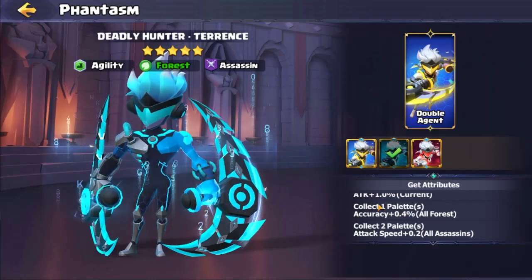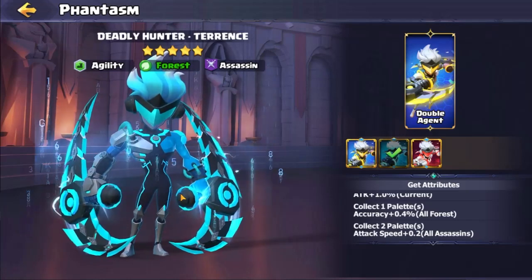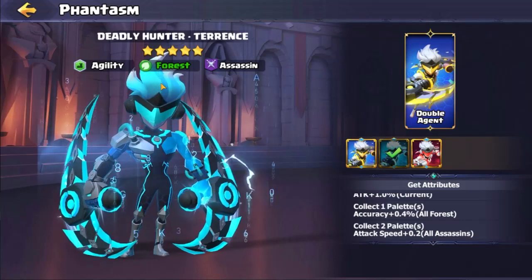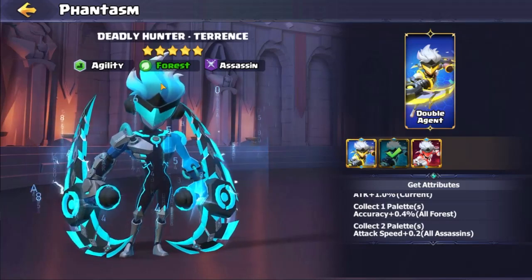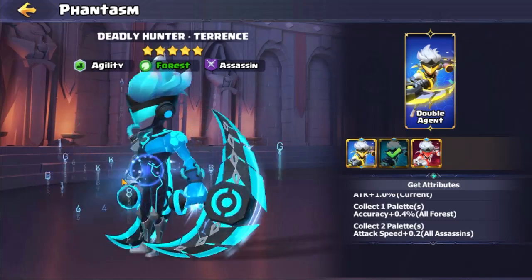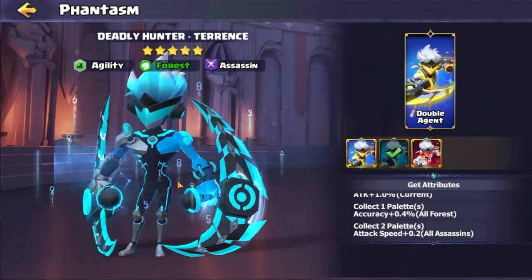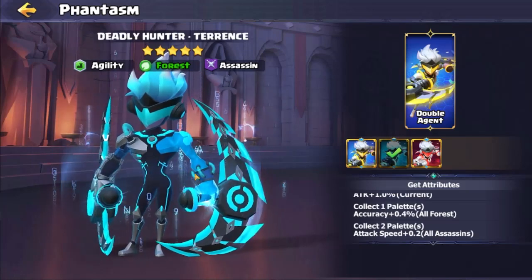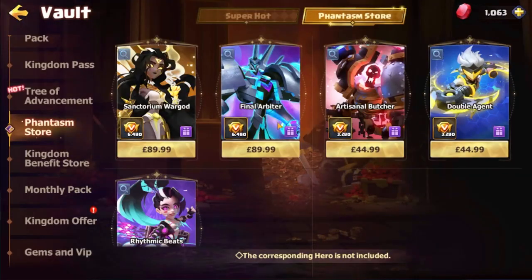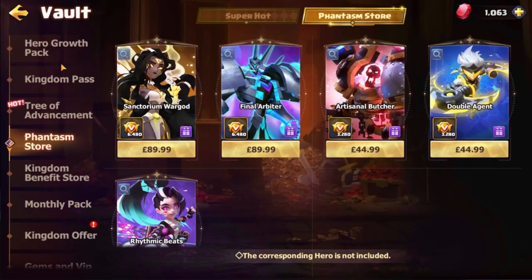I don't believe they're as beneficial as runes, so the Phantasms shouldn't be on your priority list. They're really really nice, but I think they're more of a mid-to-late game purchase, depending on your level of spend. If you're a heavy spender, you're already going to have the runes and the tech — all of that stuff pumped out — then you can start buying these. But I wouldn't start the game thinking you've got to buy these; start from the basics, which we've covered in many many videos.